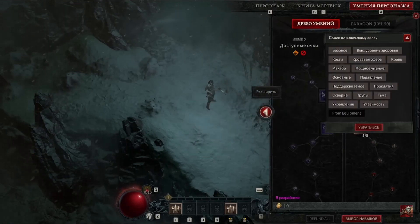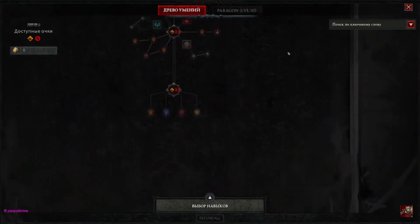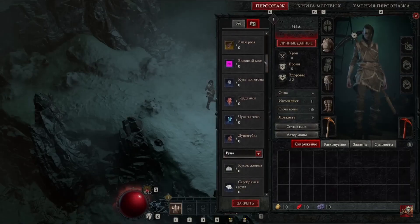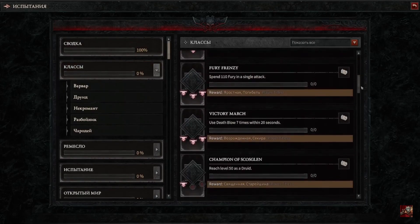They also showed the skill tree, which is smaller than what I expected. You can also see the currency or material tab. They also showed the achievements window.